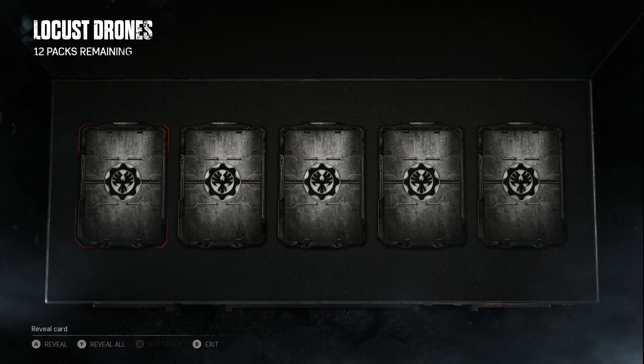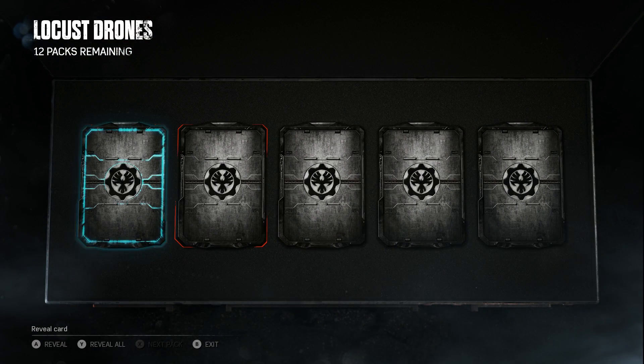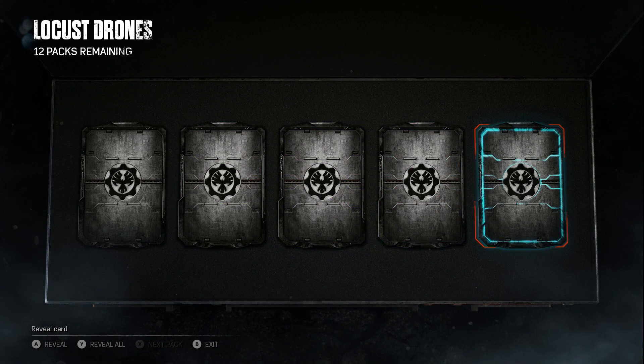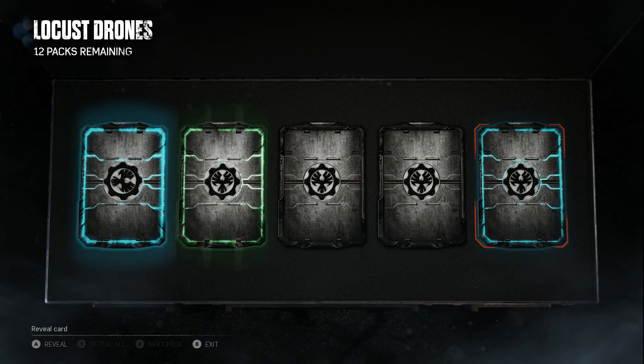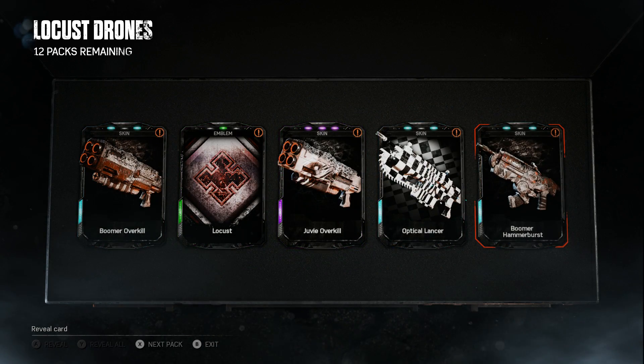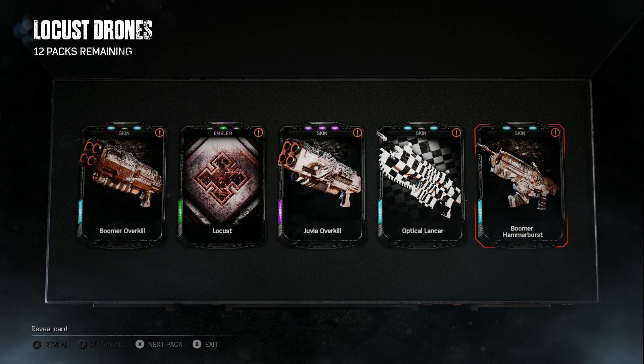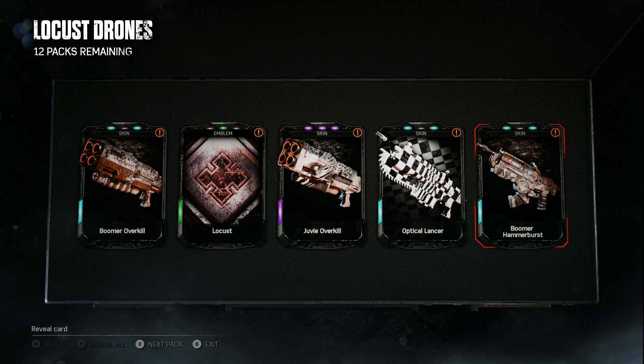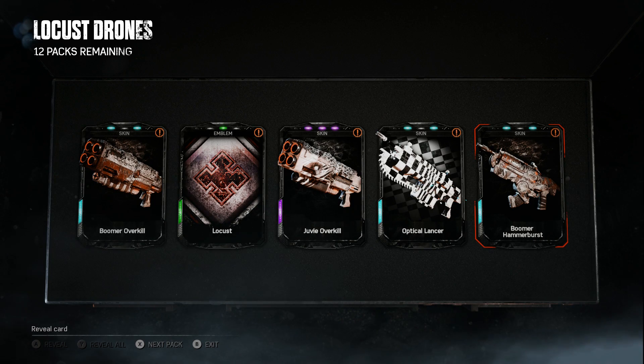First pack, getting stuck right in. We have a rare, a common, an epic, a rare, and a rare. I'm not even going to attempt the epic voice in this video because my throat is killing me. We got a Boomer Overkill, the Locust logo which I'll absolutely be rocking, a Juvie Overkill, the Optical Lancer, and the Boomer Hammer Burst - which kind of looks like shades of the classic Hammer Burst. It'd be so cool if they brought back the classic Hammer Burst skin in another Locust pack.